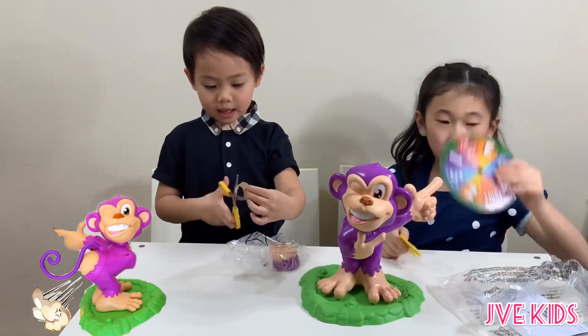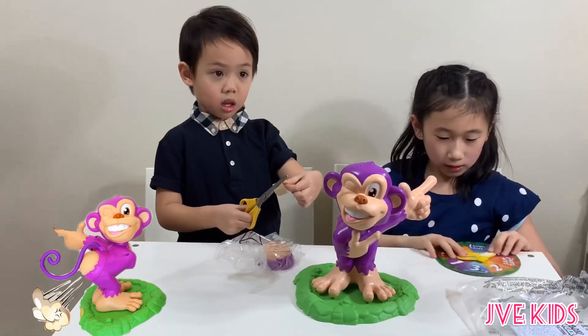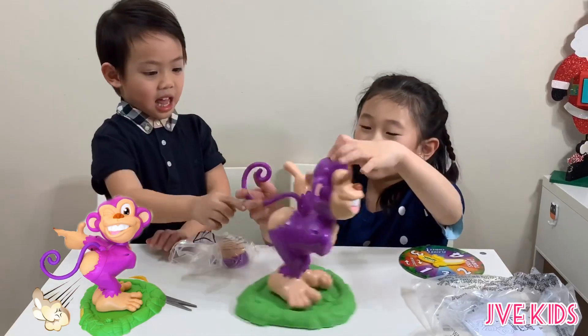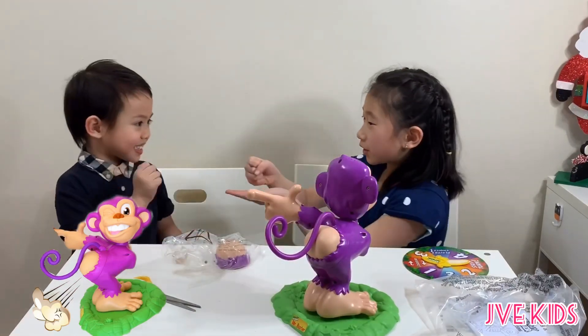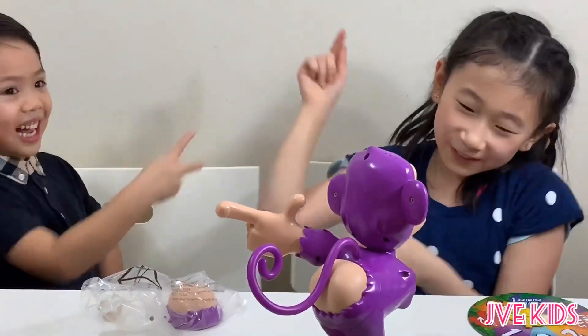Here's the spinner and here's the banana. This is how the spinner looks like. Okay, rock paper scissors — let's go first. Rock, paper, scissors, shoot! You go first.